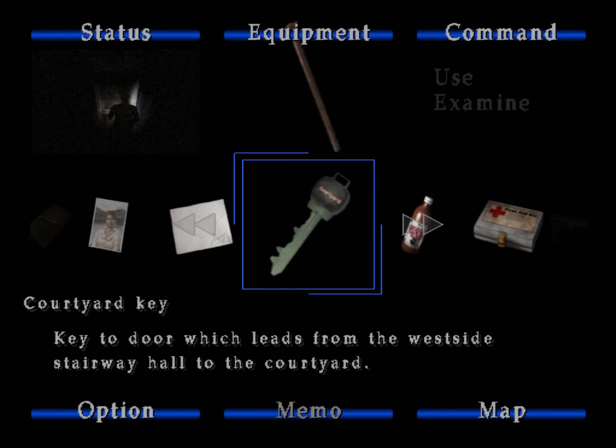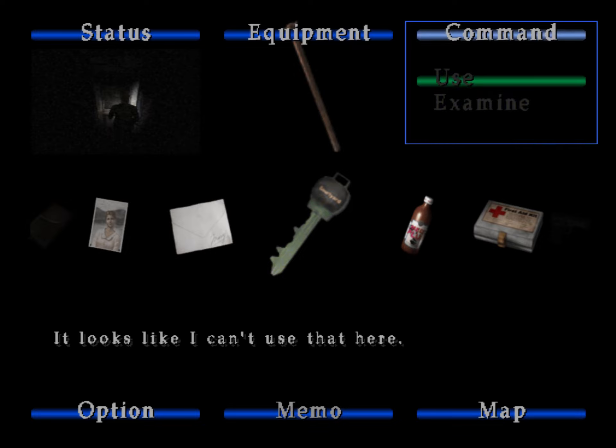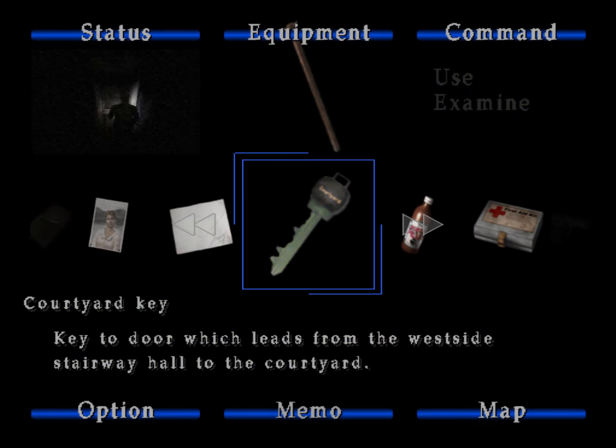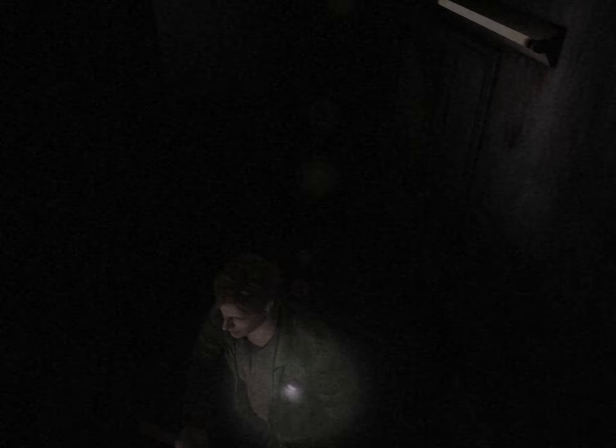The door can't open. We can't use the courtyard key here. It says 'courtyard.' I don't know what a courtyard is, actually — I think it's just the outside of your house, right? And then upstairs doesn't work, so...